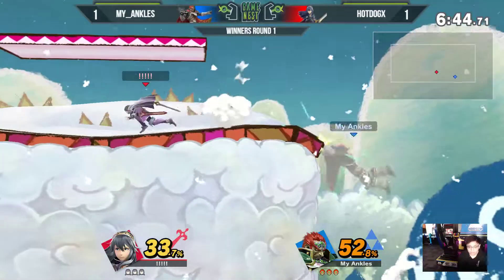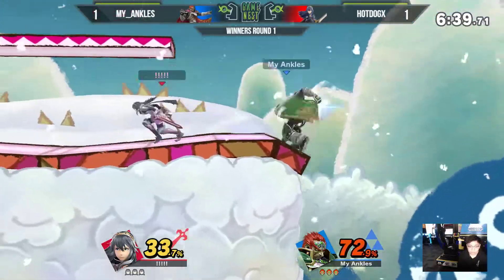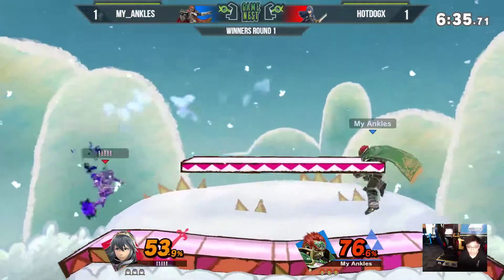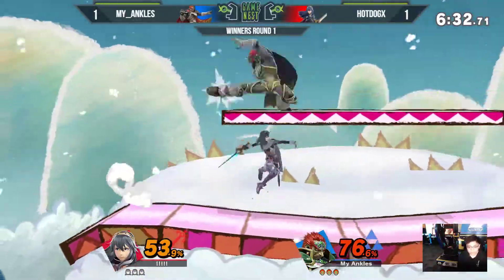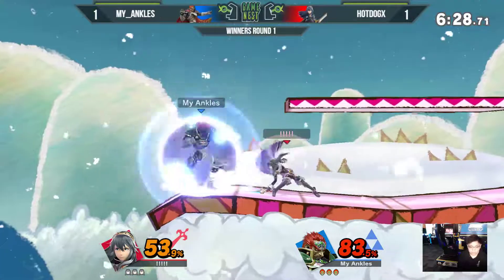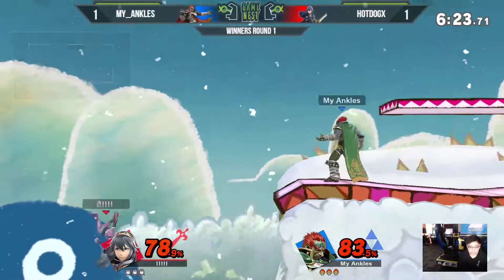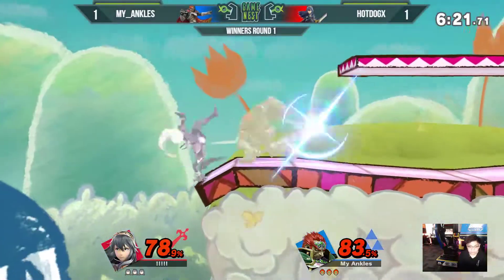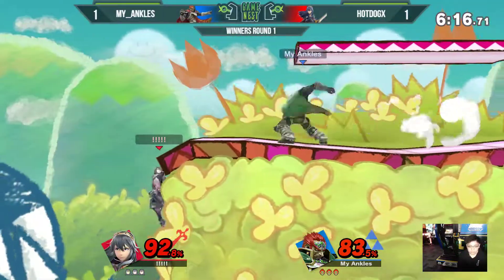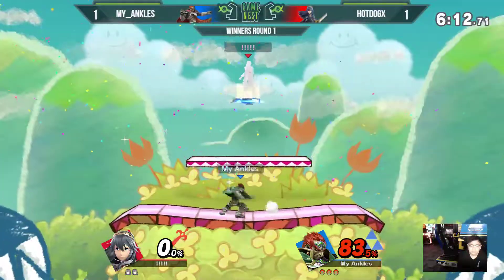Pretty even neutral to start. Both players getting a couple hits in. Hot Dog went a little aggressive there — tried to catch a low recovery, but my ankles is going high, not getting caught by it. He's doing a really good job of making use of that neutral air this time around too — Lucina's neutral air is really good. I think he buffered that up-B; he had a shield there. That would have killed — a little late on the punish from the up smash. He's going to get himself a palm to the face, and my ankles will take the stock with the forward air.